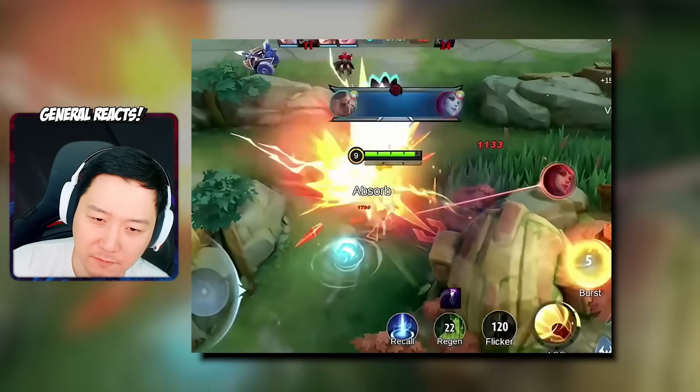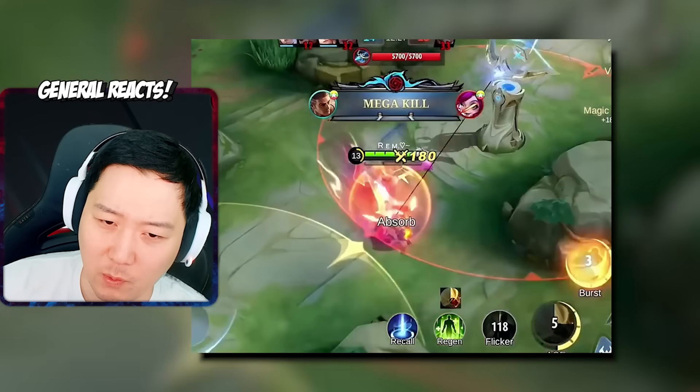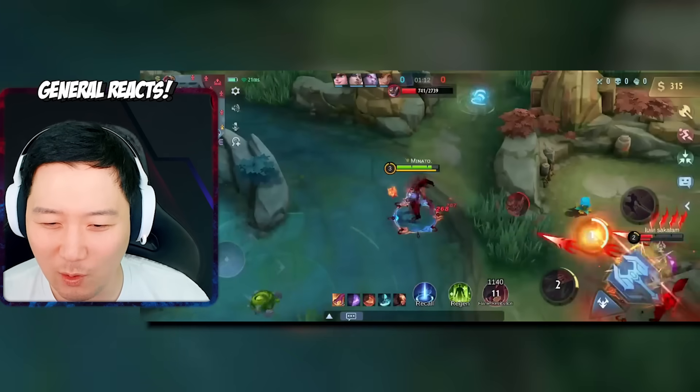I like the flicker second skill combo more instead of the flicker third skill one. If you've ever played Paquito, you've experienced missing your alt cut, or missing the second, third, first skill sequence. If you try to use the skills you actually have to practice Paquito's distance. It's gotten complicated, but we can see this player was very accurate with the combo — very good.